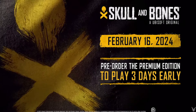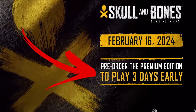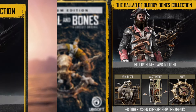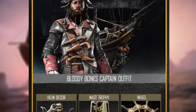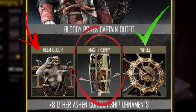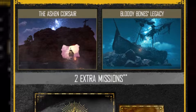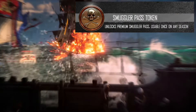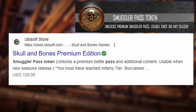Now for the premium edition. With the premium edition you are getting the game three days early, which is continuing to become a big player in these editions. You also get the Ballad of Bloody Bones collection, which has a captain's outfit as well as a whole bunch of ship ornaments you can use, like a wheel, mask trophy, and more. There are also two extra missions, a digital art book and soundtrack, and a smuggler pass token which unlocks the premium contents in the battle pass.